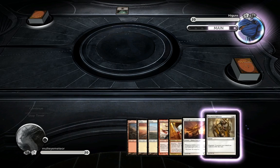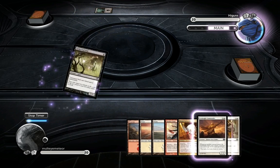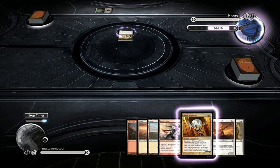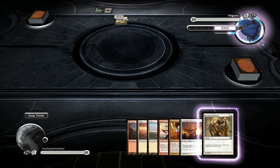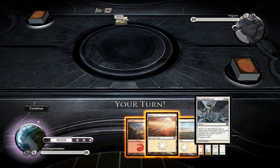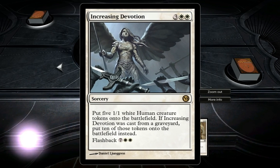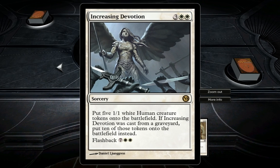I think I'm going to keep this hand. I would have liked a one-drop but I don't have one. The battalion cards are cool, but they're actually some of the weaker cards in this deck - most of the other cards are better. I drew Increasing Devotion, which is a five-cost spell that puts five 1/1 white Human creature tokens onto the battlefield. If cast from the graveyard, you put ten tokens instead, at a cost of nine.